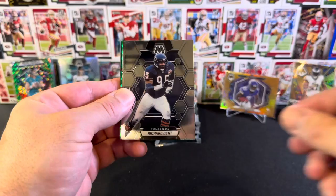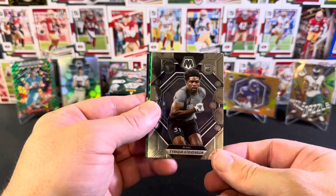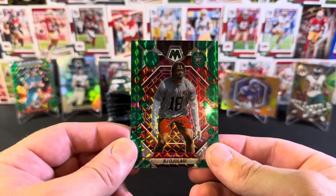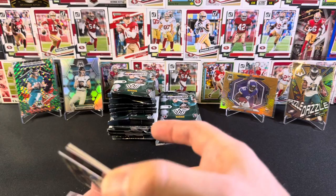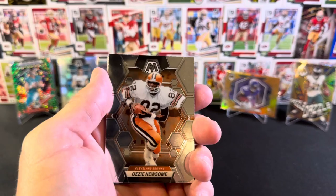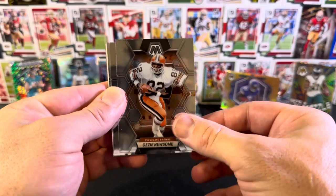Joe Theismann, Richard Dent, Alec Pierce, Daniel Jones. Our base rookie is Tyreek Stevenson with the Bears. And then we have a green Mosaic rookie of BJ Ojulari with the Cardinals. I'm getting a truckload of green Mosaics. Razzle Dazzle with Jordan Addison - cool cards. Okay, I actually think, unbelievably, we have a hit. You don't normally get significant hits in blaster boxes - that's normally reserved for hobby boxes. But I have a feeling.